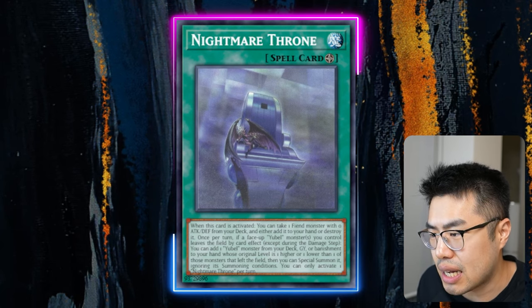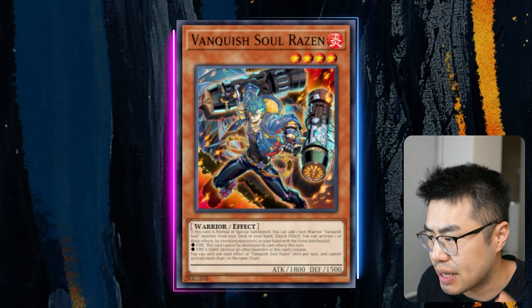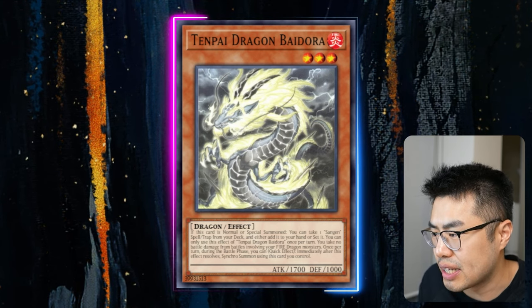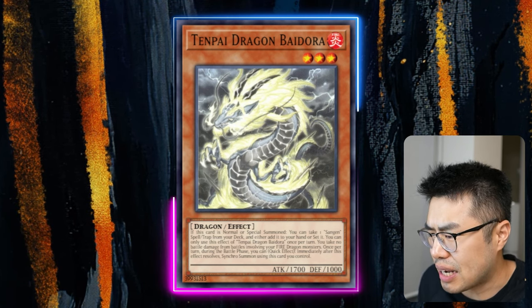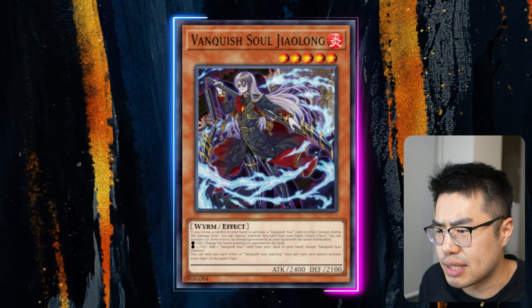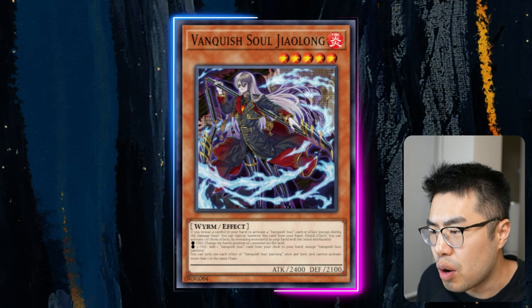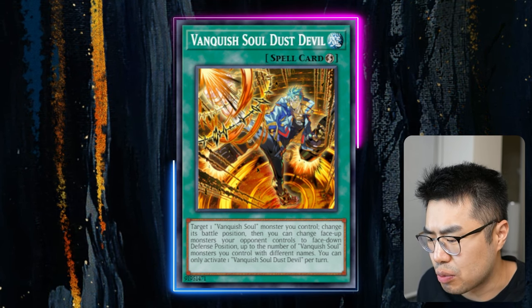Next is another deck that's kind of been doing well at some regionals, and that's Vanquish Soul. I think this deck has a very powerful matchup against the Tenpai Dragons deck, just because you can control their monsters and pop them before they get to the battle phase and before they start synchro-ing off their plays. Because of that, I think this deck actually has a decent matchup, and it's definitely a premier control deck. Vanquish Soul allows you to do so much — get a bunch of advantage, play a bunch of hand traps, and play good cards like Fenrir. With the tools and resources they have, this is definitely going to be around in the metagame as a rogue deck.